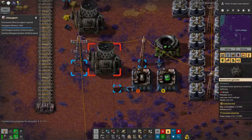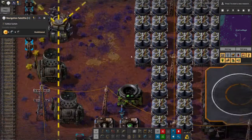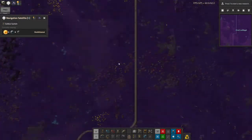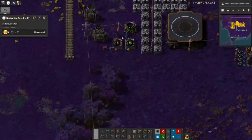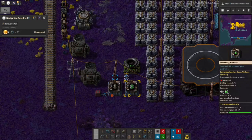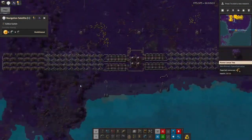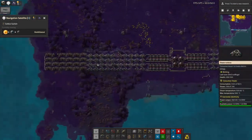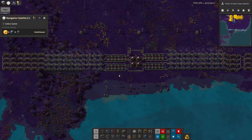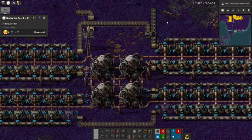From there, once I had power up and running, I set up this little system here that was receiving uranium from Norvis — we've received a bit of uranium so we can start making uranium fuel cells. I put the iron in manually for now. This is a direct copy and paste of the power plant from Frost — if it looks familiar, that's why. It's exactly the same as the one on Frost and pretty similar to the one on Norvis as well.